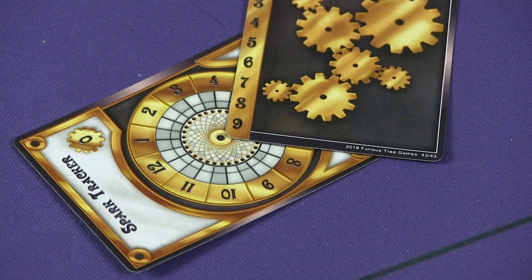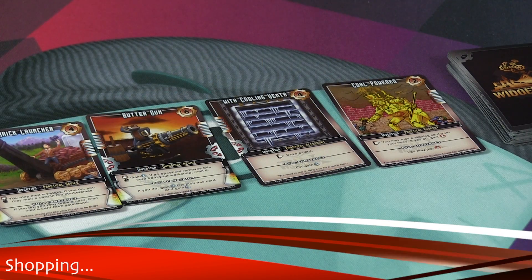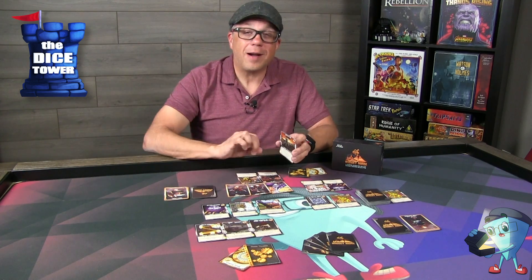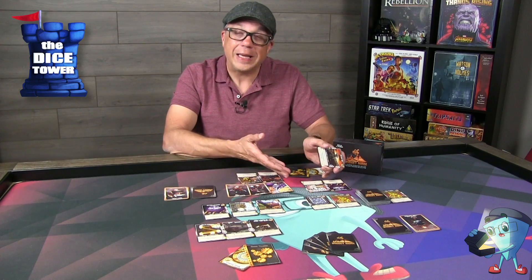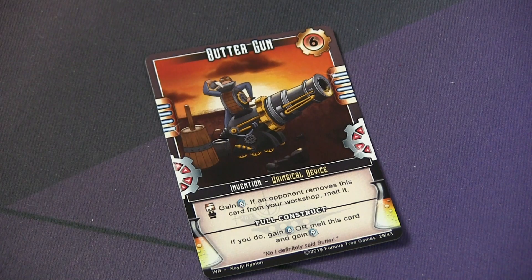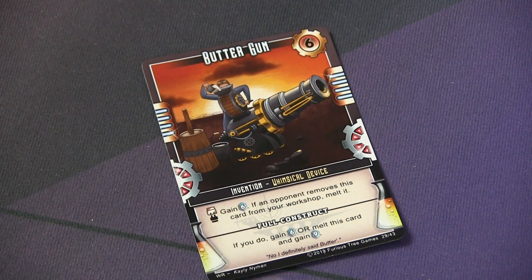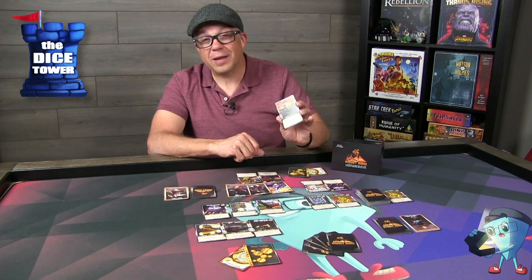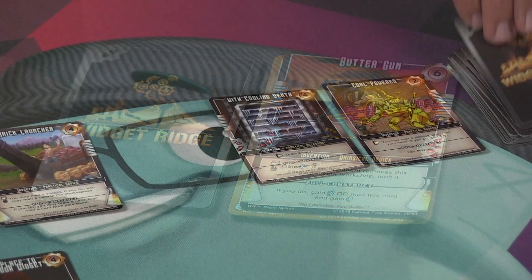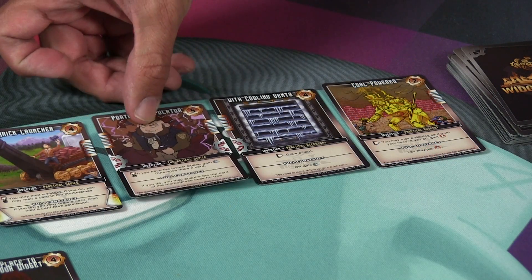This gives us a total of seven coins to spend in the marketplace as well as five spark to add to our spark tracker. There's a really nice card out here known as the Butter Gun. This is a device card — it will be part of your larger construct and goes into your workshop. There's also a plug icon known as a connection icon; when you make that connection around this card, its ability will activate. After purchasing a new card, it goes directly to your discard pile and you flip over a new card from the marketplace into the market row.